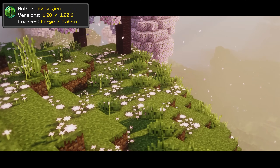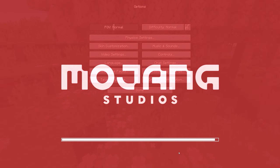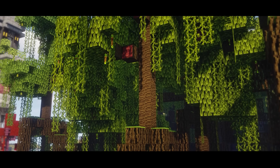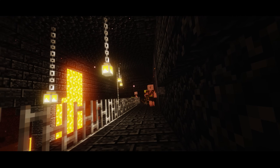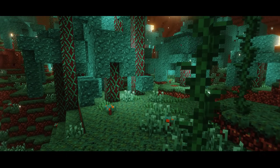If you are a 1.12 enjoyer — or only in terms of textures — Programmer Art Continuation is a project that will satisfy this need. The pack spreads the programmer art style to newly added blocks and items. Personally, I prefer the 1.14 textures, but if you want to feel a bit nostalgic, or you just prefer this art style, then go for it.